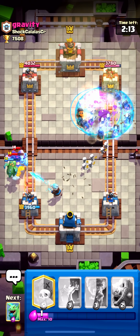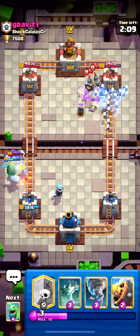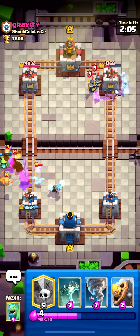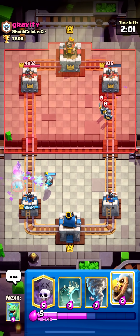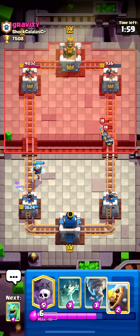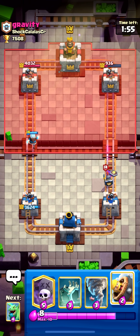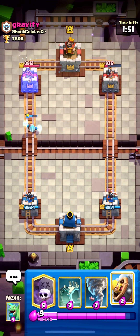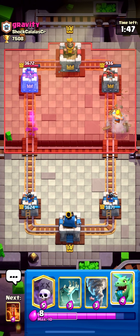Check out how the ice wizard and baby dragon splash on this mega minion — it makes the defense pretty manageable. Look how OP the Skeleton King is. All I did was poison some skeleton dragons, pop an ability, and I get a two-elixir graveyard with more skeletons. It just doesn't make sense.